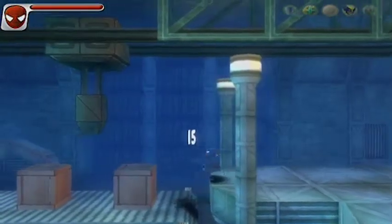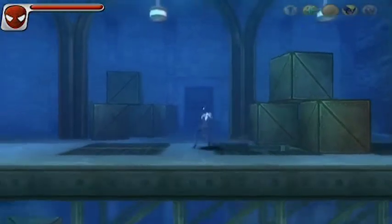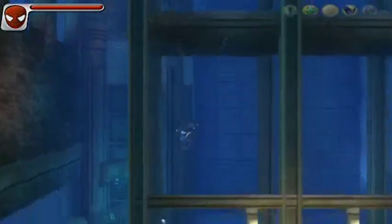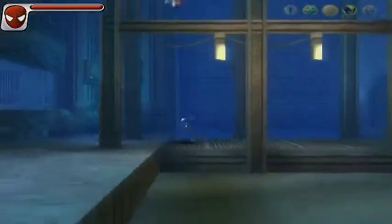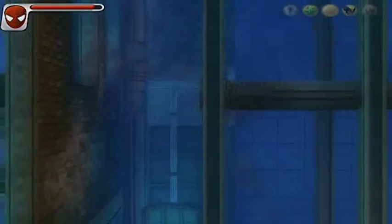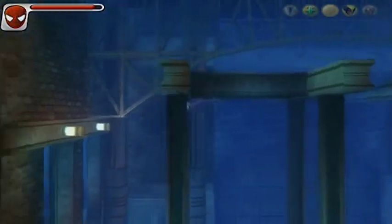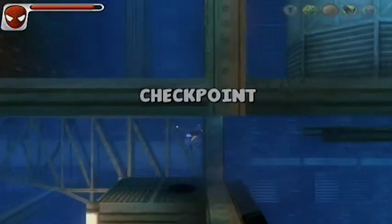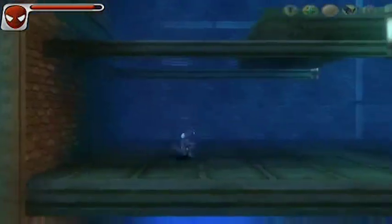We get another section where we're just beating up guys, but there's a hole right in the middle of the arena for no reason. The door I just went through was blocked until I beat all the enemies, but you're fighting in an arena that has a hole down to a lower section — for no reason. I can't really explain why it's there, it's just weird.